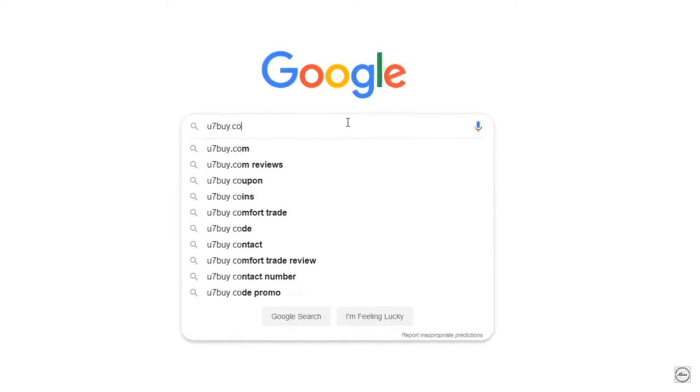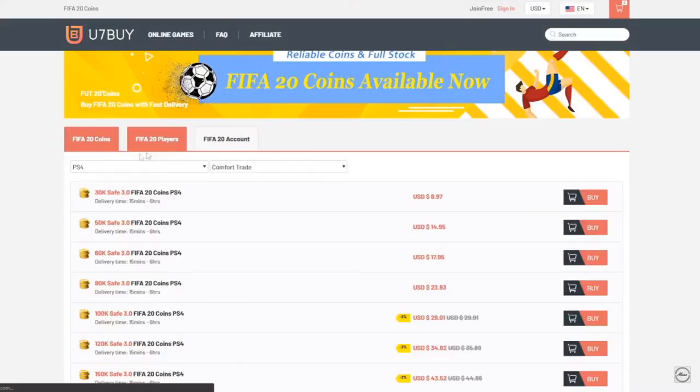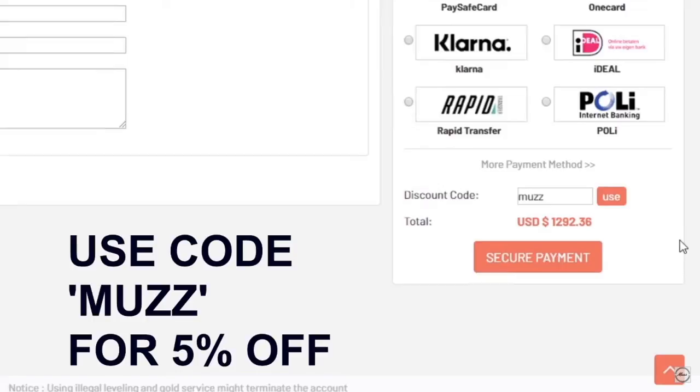If you guys are looking for some cheap FIFA 20 coins head up to u7bar.com. You can buy coins off the website, you can also buy players - so if you wanted Messi you could buy him off the website. Make sure to use code MUZ at checkout for five percent off.